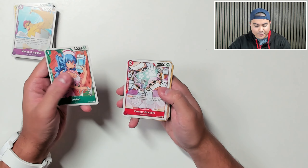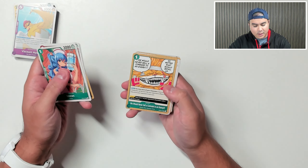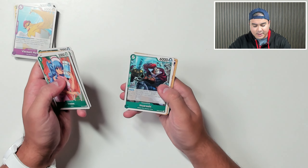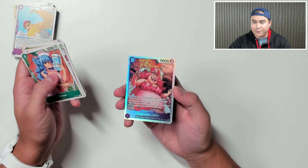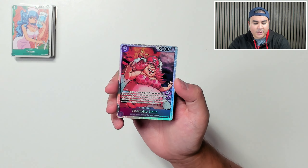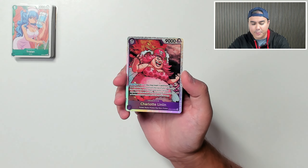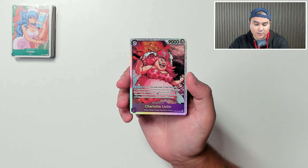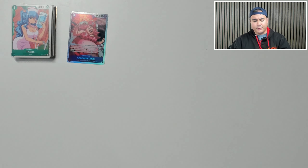We've got Tristan for the Minx, 20 Doctors, Bucking, Nitro, Roddy, Thatch, Inua Rashi, Munch Munch Mutation, and Wapol. And we have our first super rare here — Charlotte Lin Lin, Formal Rocks Pirates, Big Mum Pirates in purple. On play Don -1, you may trash a card from your hand to add up to one card from the top of your deck to the top of your life cards, then add up to one of your opponent's characters with a cost of six or less to the top or bottom of your opponent's life cards face up. So that's some interesting removal there.